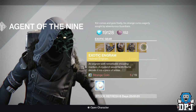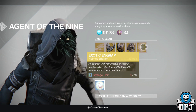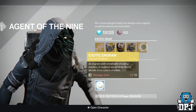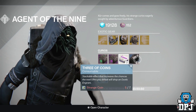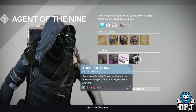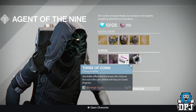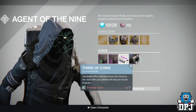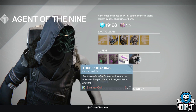We also have an exotic helmet engram costing 19 strange coins — buy it, take it to the Cryptarch, and hopefully get something you need. You will get year two exotics out of this. Then we have the Three of Coins again, costing 7 strange coins. I actually made a test on the Three of Coins to see how likely you are to get exotic engrams — I'll link that in the video description.